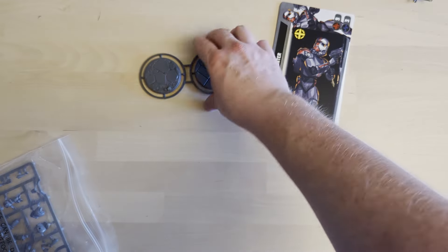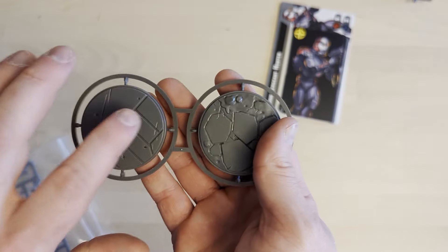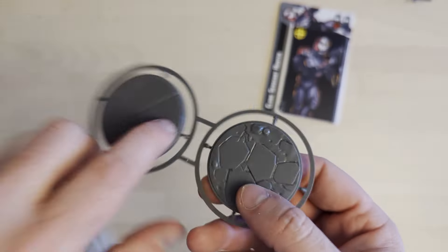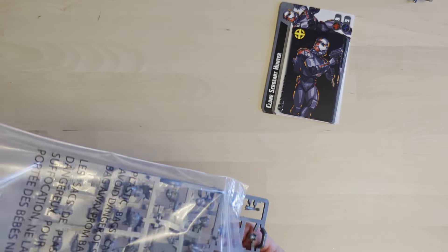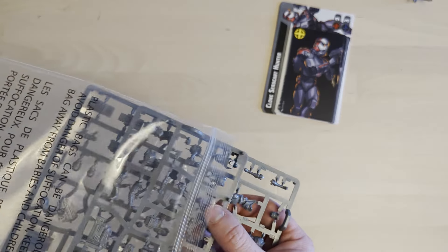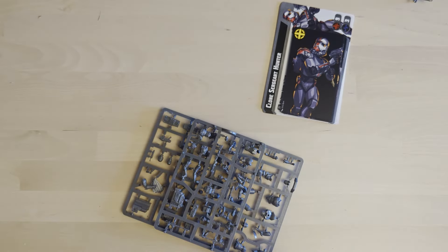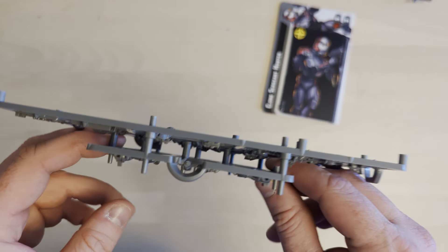No surprise: the four standard bases are there, and the two large bases are there as well. Obviously you'll use one of the large ones for Wrecker and Omega. My hope is to magnetize Omega to the base so I can take her on and off — because if you want to run this as more of a Republic Bad Batch list, you won't include Omega, and I'd like that option purely for aesthetic purposes.